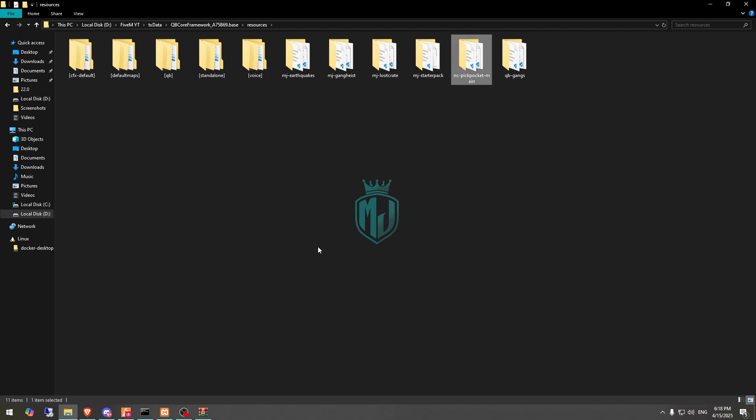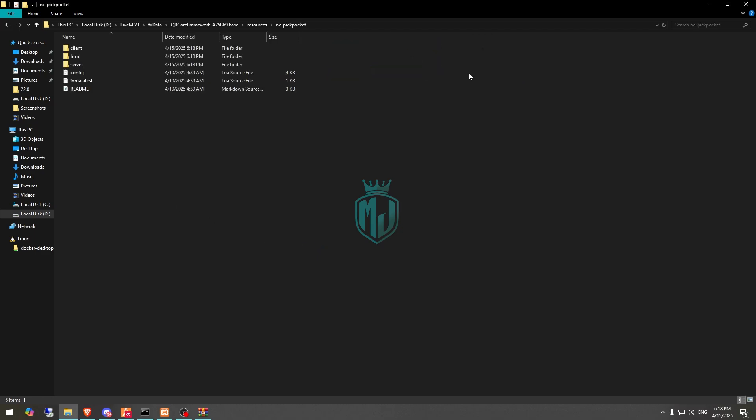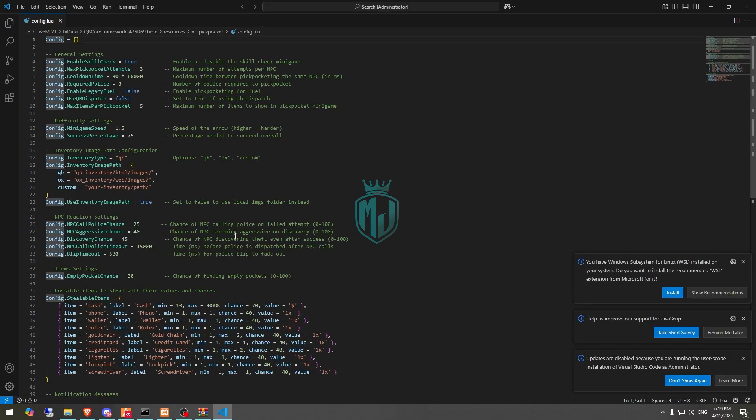After downloading, we need to simply open it and extract this file to our resources folder. Then we need to rename it and open it.